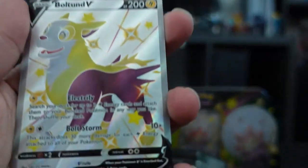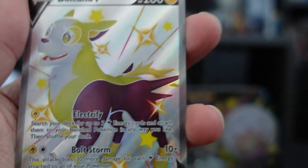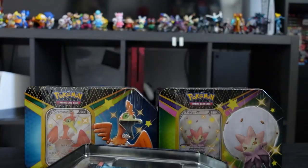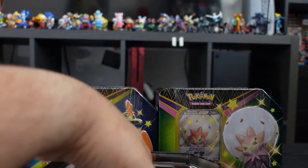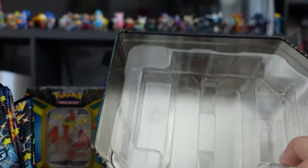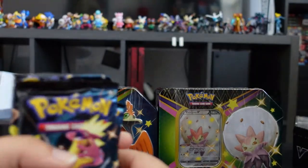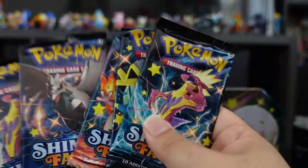Here we have Boltund — very pretty, very shiny. I believe that's the shiny Boltund. I like these tins way better than the old ones; those were way bigger. And we have six Shining Fates booster packs to open.